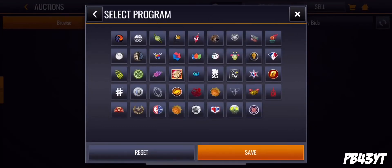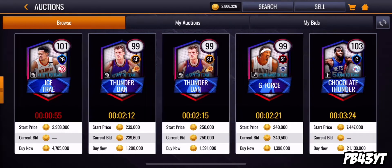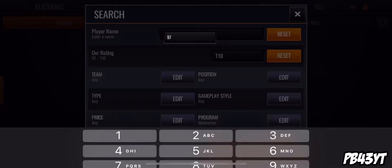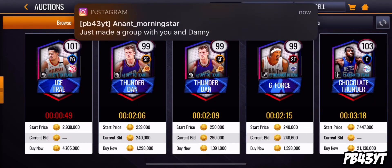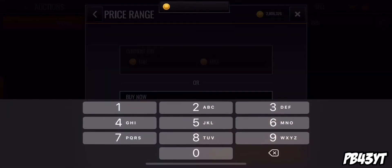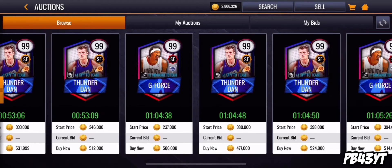I gotta go find the nickname tab — there it is. Let's take a look. Wow, these cards are expensive. I want to see what the 97s are going for just to see the minimum coins I'm going to make here. Sorry, my group chat's going crazy right now. Already 600k maybe — all right.